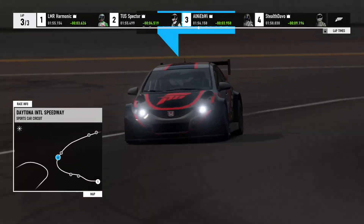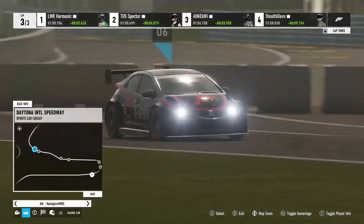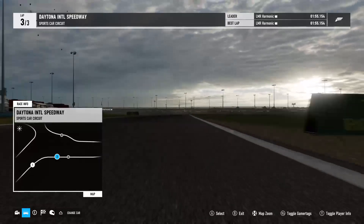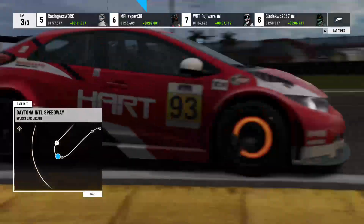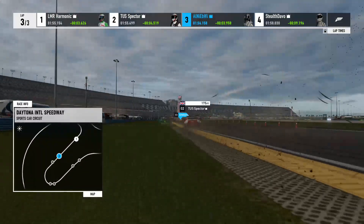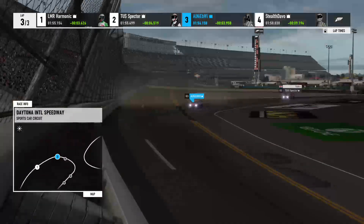Behind him is Spectre, followed by Al. They're already in their 55s — I cannot wait to see what these guys will do. We've got Chasmo with a 1:54.69 right now. Bobby B throwing up some good lap times — 1:54.6 already.